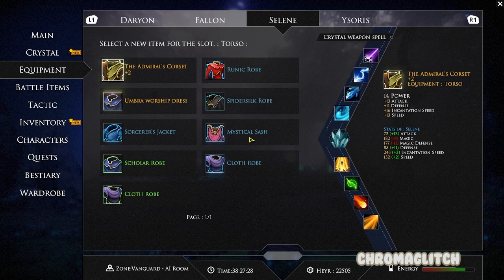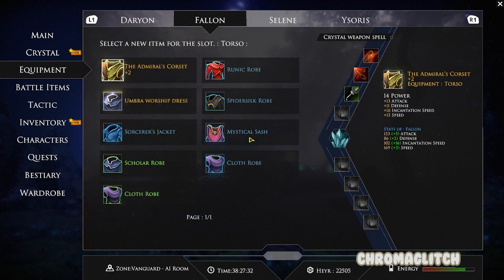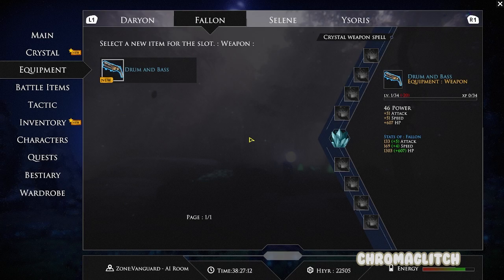The Admiral's Corset has 14 power and adds 13 to attack, 11 to defense, 16 to incantation speed, and 13 to speed, while the Drum and Bass has 46 power and adds 51 to attack and speed, and 607 to health.